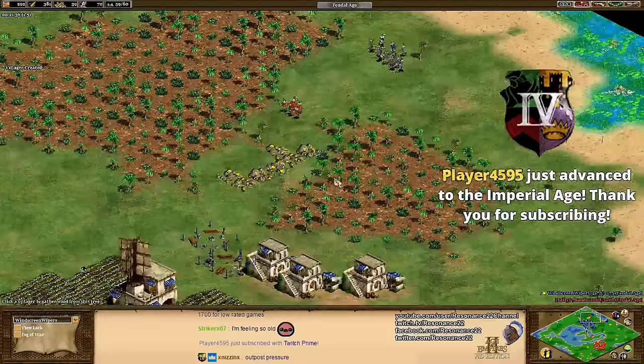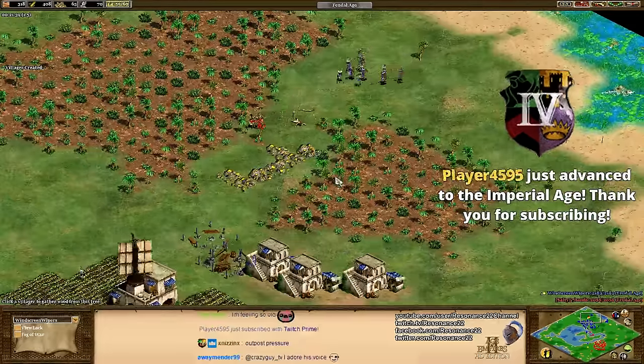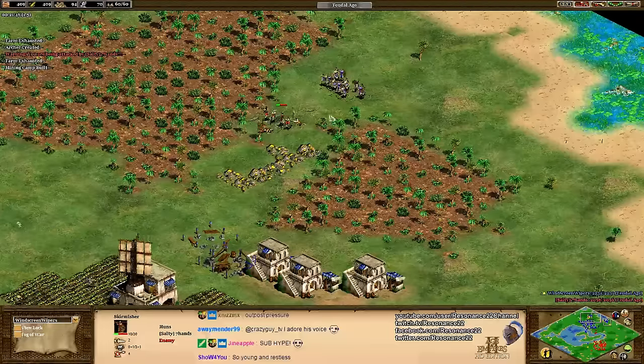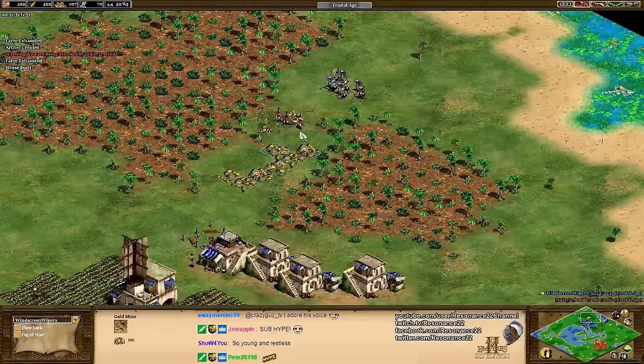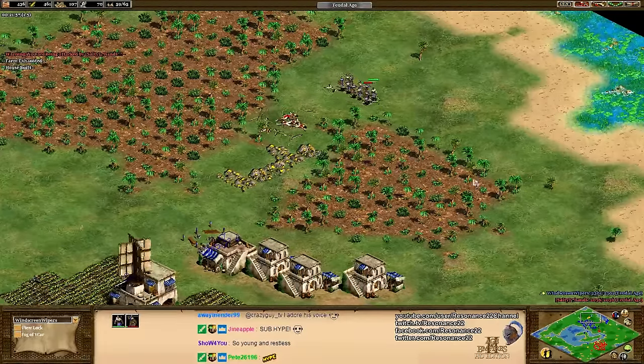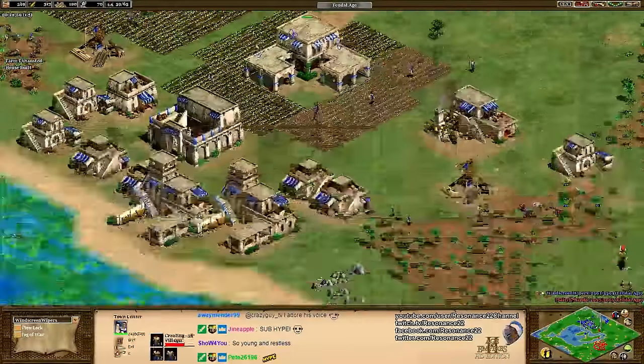This is a very awkward situation for Salty Seven Hands, our Red Huns player, and this is going to be devastating for him. As his army is boxed into this corner, he cannot escape, and he's going to lose every single military unit, giving Windscreen Wipers almost an insurmountable early game military advantage.